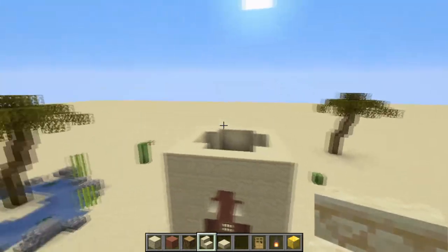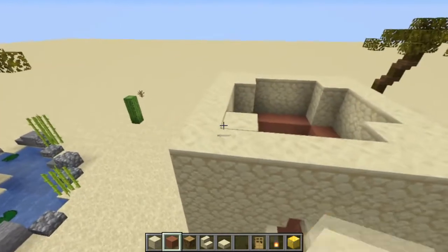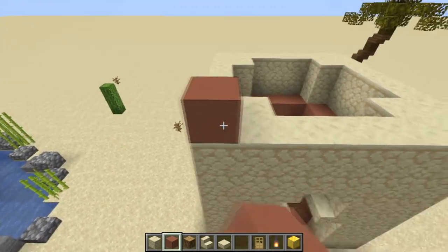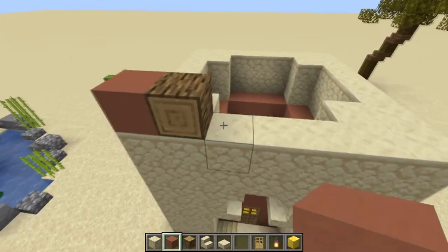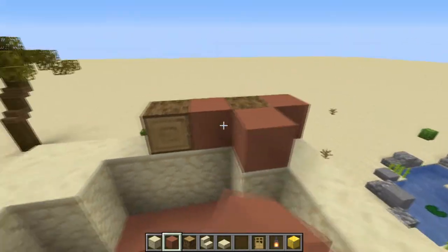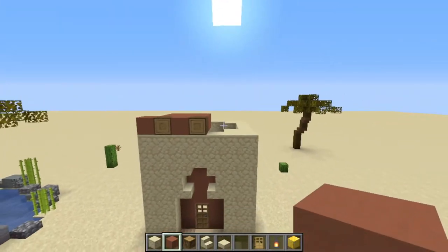After you've done the stair pattern, you want to do the flat bit, and then you can put the roof on top of that. Going round the edge, you want to put a terracotta, then a log facing sideways, then a terracotta, then another log facing sideways — just repeat this going the entire way round. Then fill the middle of it with terracotta just like that. I'm going to do this off camera and I'll be back once I've done that.